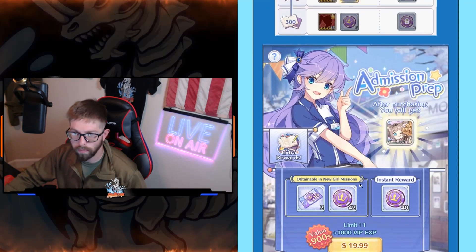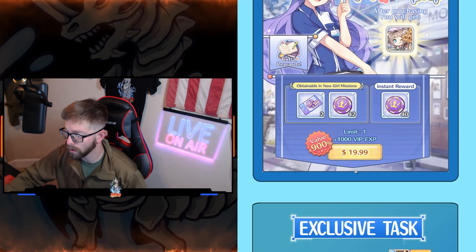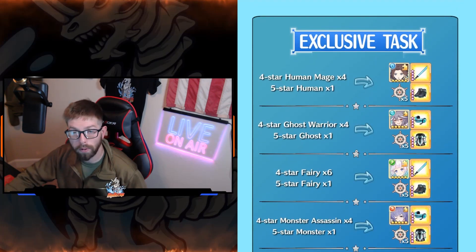Remember mission prep? It's a good deal — get it if you can. If not, you can always stop by the stream and we'll give one away. Next up: exclusive tasks. This is where you get the other 20 wheels from. You're trying to save up every month for this and Girls Assembly — Girls Assembly happens during your role, this happens during Lovely's Journey, so they're two weeks apart.